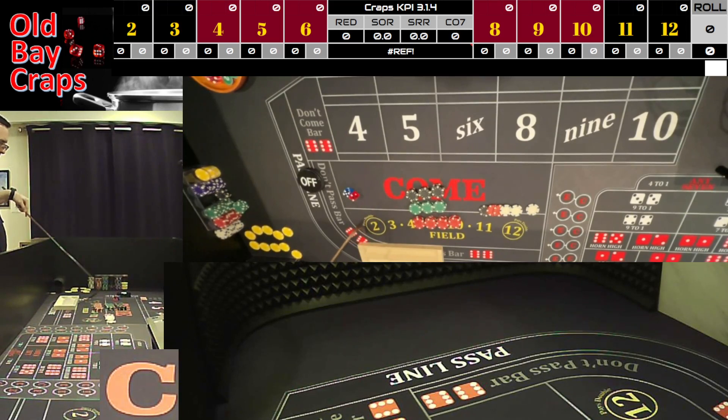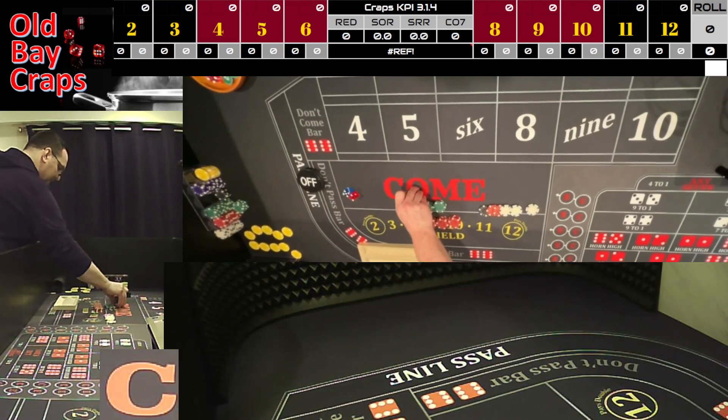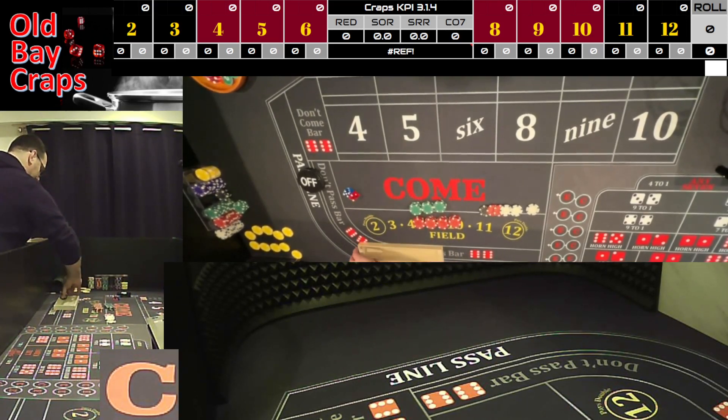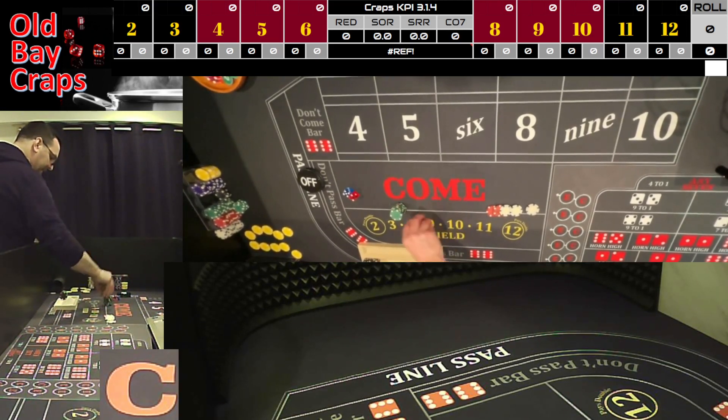Our initial bankroll was $500. We have $1,500, $1,800, $1,900, $2,000, and $13 — so $2,013. What we're going to do is bank $1,500 — put it right in the back row. We've more than doubled our initial bankroll. Our new bankroll going forward is going to be $513.